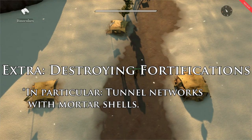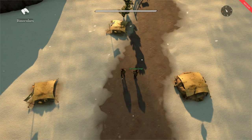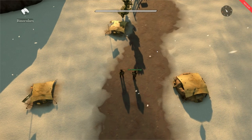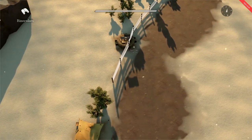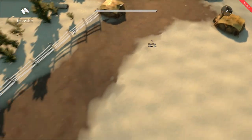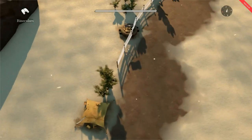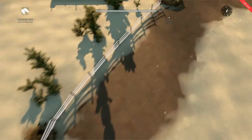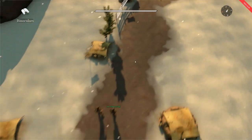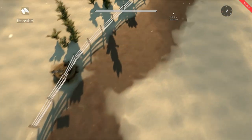As some added bonus footage for lesson 14 about defensive fortifications, we have Herr Robert over here who's going to do some mortaring and destroy the active tunnel network system of the enemy, and perhaps some foxholes as well. He is busy lining up his shots with the binoculars, finding his distance and azimuth that he needs, and he's going to use a mortar system in order to destroy the tunnel network or some foxholes up ahead.